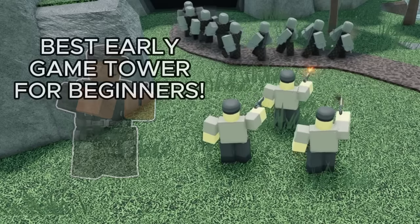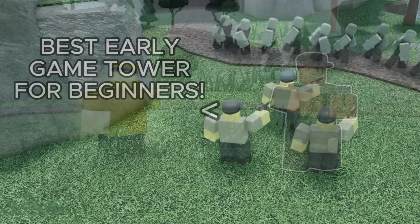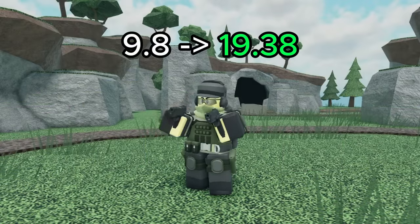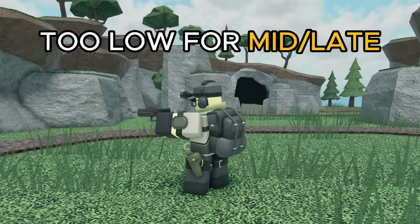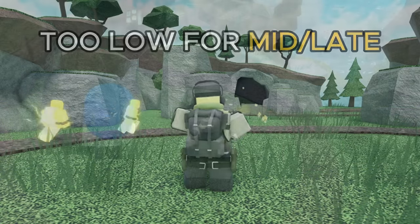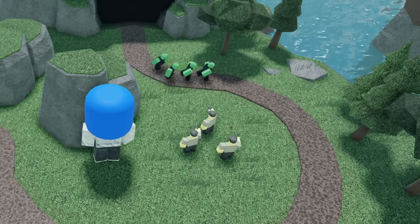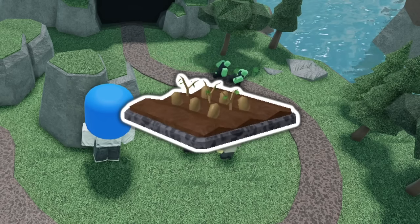Other than the shotgunner, the normal scout is the best early game tower for beginners, and keep in mind that the shotgunner is arguably better than the golden scout. While the scout did get a huge DPS buff at max level, it's still too low to actually be used in the mid or late game. Just like the golden scout, you're only going to use this tower for the first couple of waves, but its great value allows you to defend for a cheap price, giving you the ability to get lots of farms up.